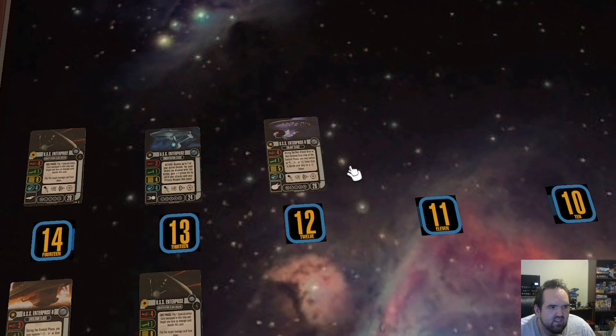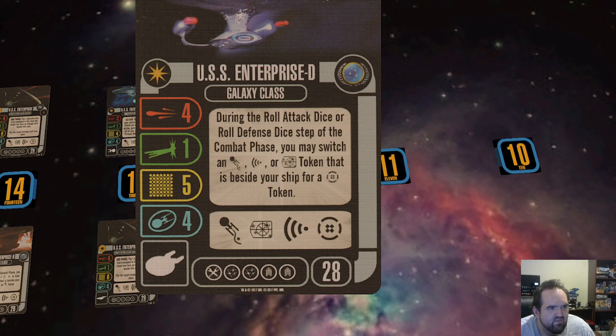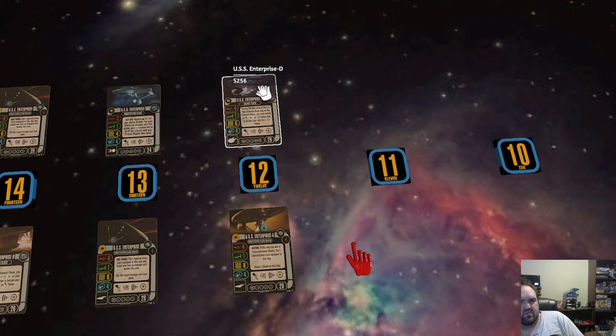Number 12 for me — probably blasphemy that I put an Enterprise D this low. I do like the timing, because during the roll attack die step or roll defense die step you can switch a token. But I'm limited on tokens. If I wanted a battle stations token, I would have taken battle stations at the beginning. I feel like this ability is really cool but it's wasted on a Galaxy class. I want it on a Defiant class or an Intrepid class — something with two defense dice where I might actually want a defensive battle station. At least the Galaxy has a tech slot.